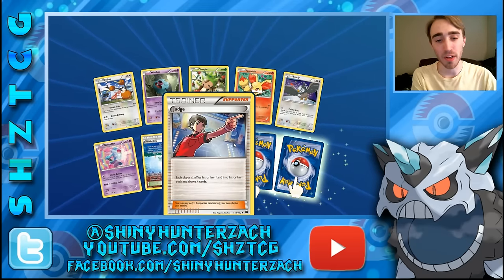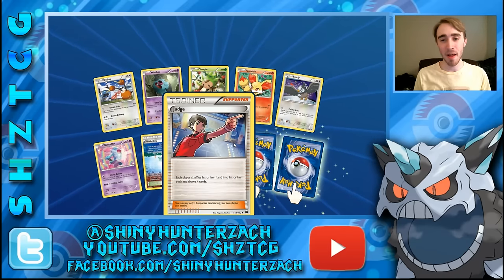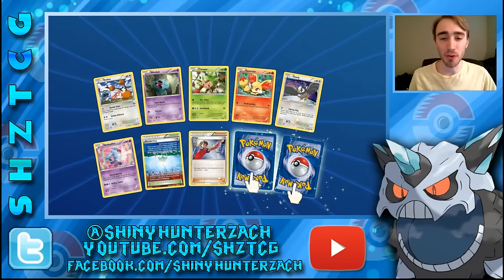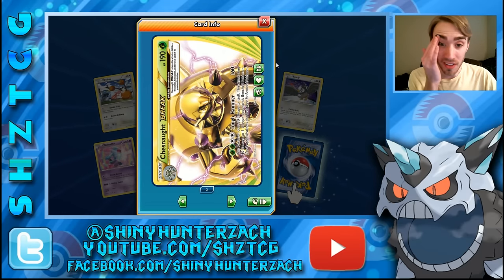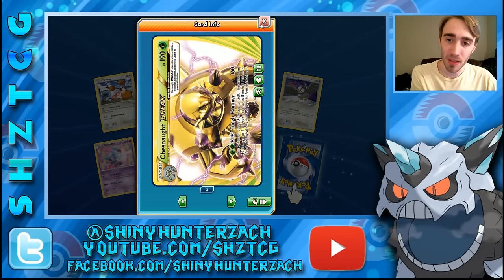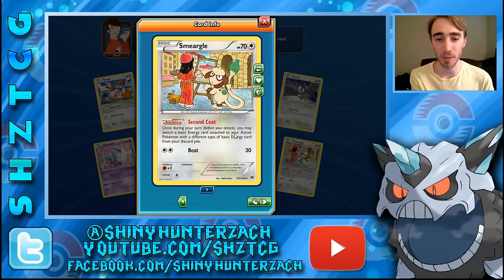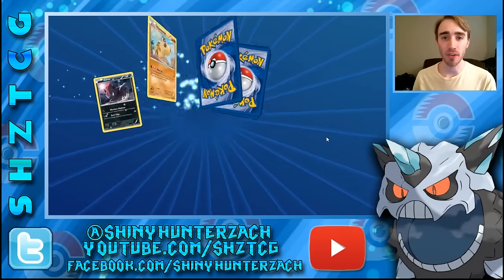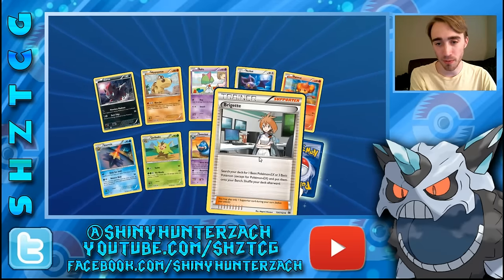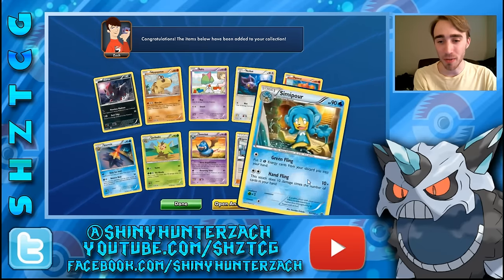We have Judge, which allows both players to shuffle their hand into their deck and draw four cards — again good for Pokemon like Glalie EX that do damage based on whether you and your opponent have the same number of cards. We have our first Break here which is a Chesnaught Break — does 160 damage for four energy. And our rare is a Smeargle which has actually seen some play. Once during your turn before you attack you may switch a basic energy attached to your active Pokemon with a different type of basic energy in your discard pile — kind of handy in decks like the new Ho-Oh EX that uses a lot of different types of basic energy. We have reverse Brigette and a rare Simipour — pretty gross with two of the elemental monkeys in one pack.